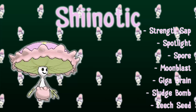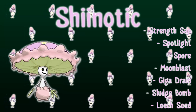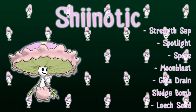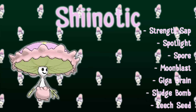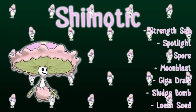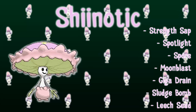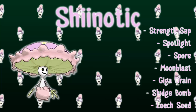It also has Spotlight, which gives it a role in VGC because Spotlight makes it so only the target will be attacked during the turn — really helpful in doubles VGC formats. It also has Spore, another fantastic move that puts the target to sleep and never misses, which is very nice. It does have Moonblast and Giga Drain as well. The sad thing is it has Sludge Bomb as its only coverage, so it won't be something you use offensively that much. But with Moonblast, Giga Drain, and Sludge Bomb that's pretty much all you need, and Leech Seed rounds out the notable moves — solid especially on a more bulky Grass type.